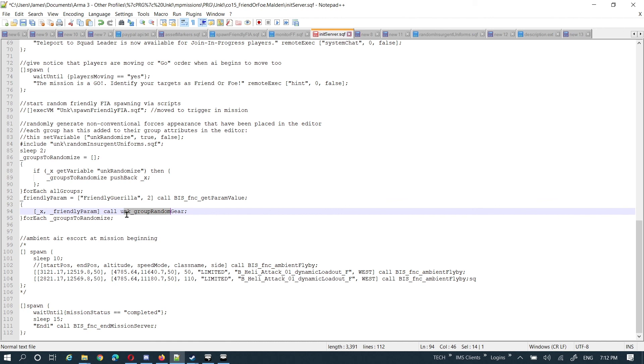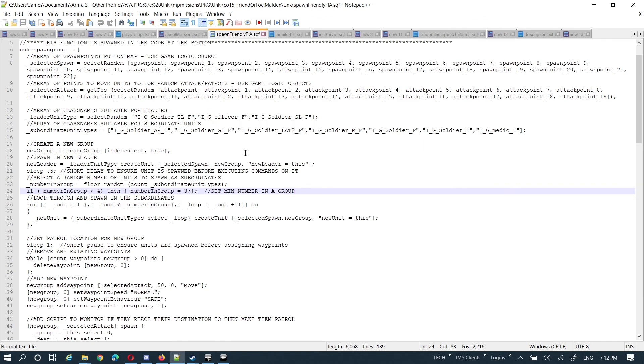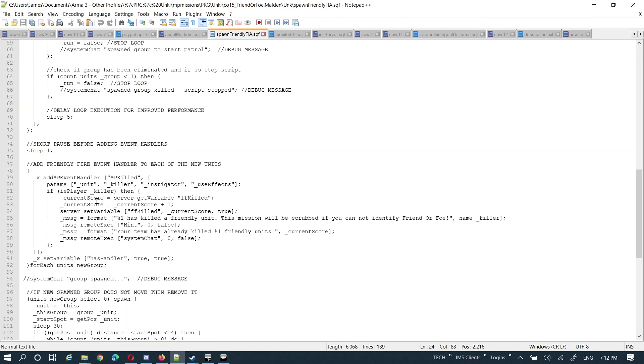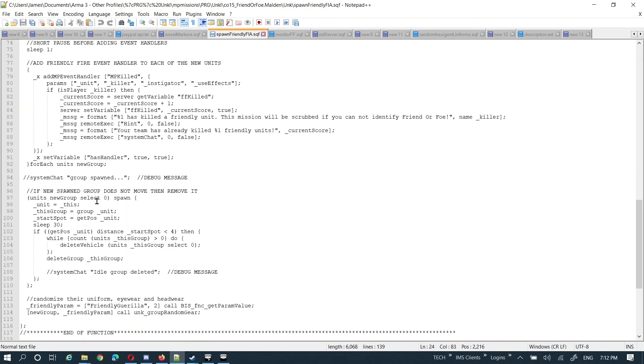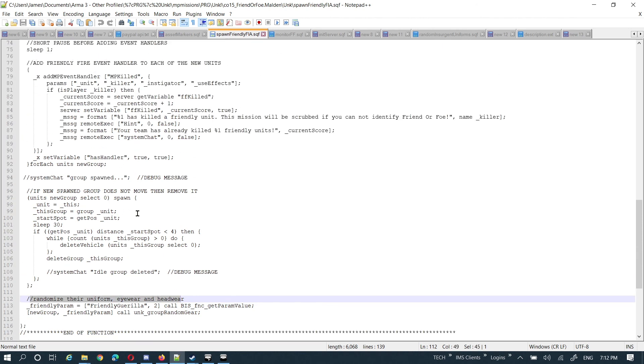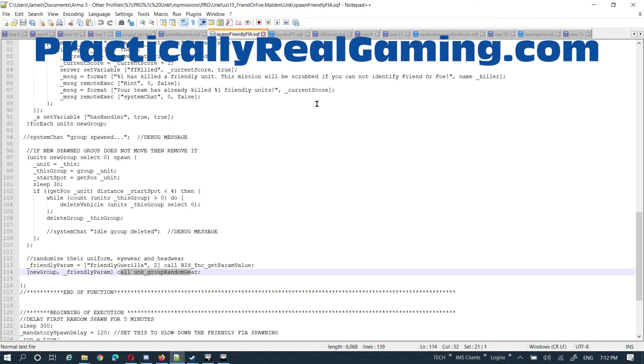So that's how it works — pretty simple, pretty straightforward. When I spawn in my groups, every time I get a new group, at the end of their spawning in, they've gotten some waypoints, I've put some cleanup stuff on them, and then I get the friendly parameter and pass that group name and the friendly parameter and call that uncle_group_random_gear function. So it's super easy, super straightforward. And there you are. Thanks for listening. Bye-bye!